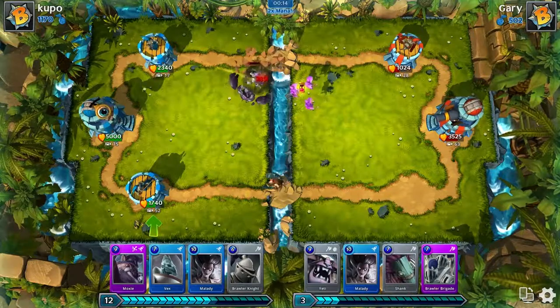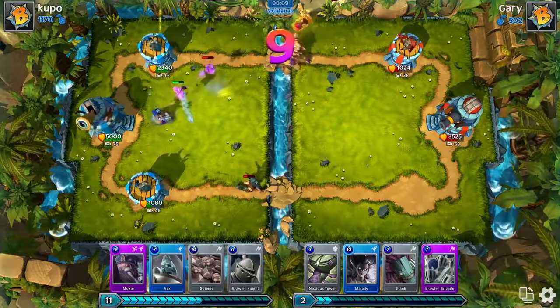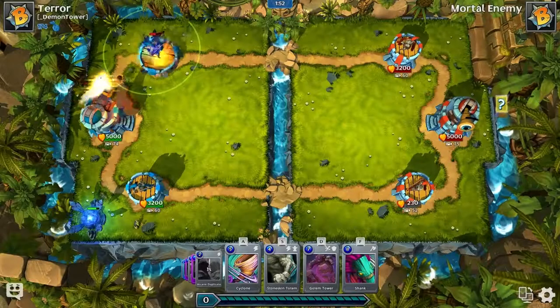Base towers have limited ammunition to defend themselves. The more pressure you apply to one tower, the easier it'll be to destroy. Now for the fun stuff.